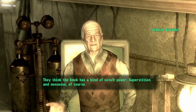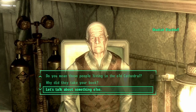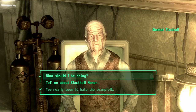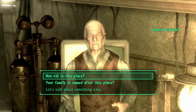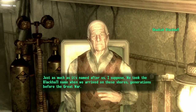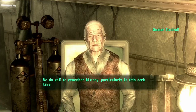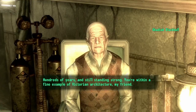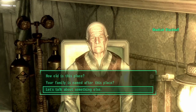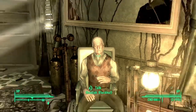Why'd they take your book? They think the book has a kind of occult power - superstition and nonsense of course. Tell me about your home. Your family's named after this place? We took the Blackhall name when we arrived on these shores, generations before the Great War. We do well to remember history, particularly in this dark time. How old are these points? Hundreds of years and still standing strong - you're within a fine example of Victorian architecture. Alright, we're going - a thousand caps, we'll figure it out.